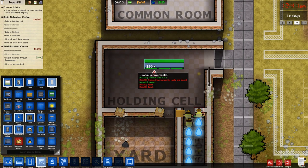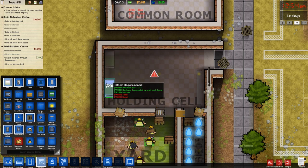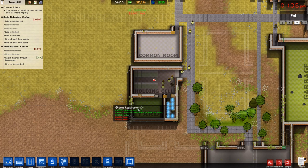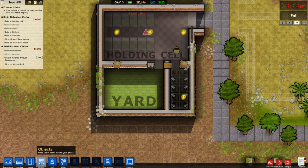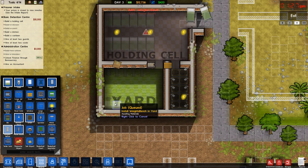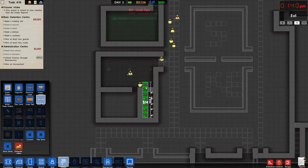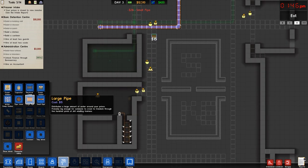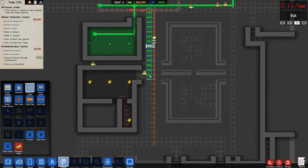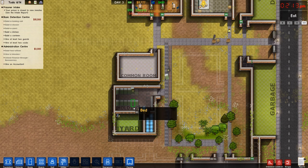Let's get a bench and some beds so our prisoners can sleep at night without worrying someone will murder them in the open. Prisoners are on hold right now with prisoner inflow on intake. We're at thirteen thousand dollars, so we need to watch that but should be good. We'll put a phone booth out here, a couple of weights benches — maybe a couple more. Let's drag some pipes out here to the toilet and get power running down toward where the kitchen will eventually be.